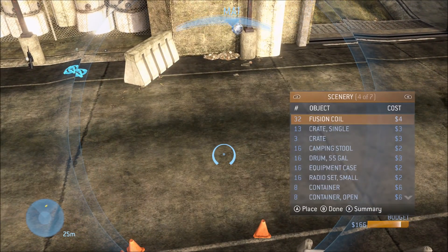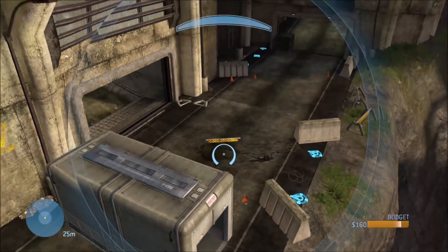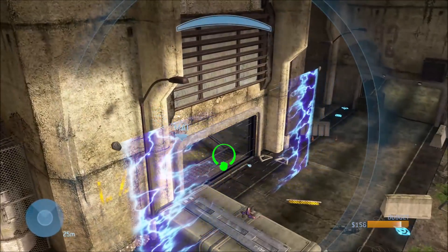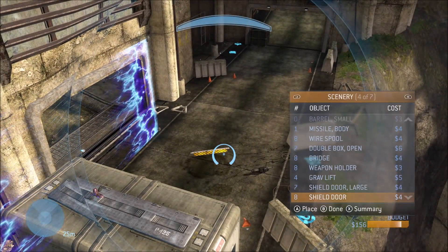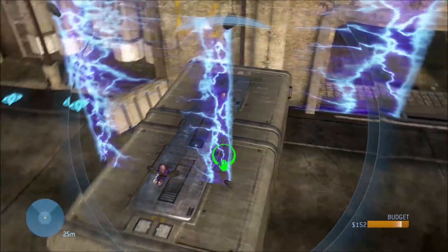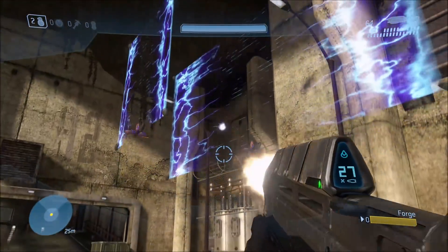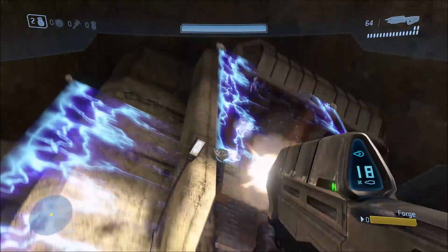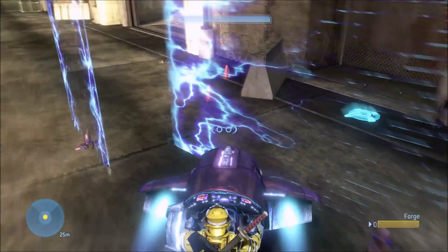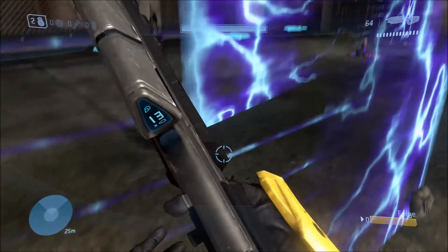Another bug that's been fixed involves the shield doors — both the small and large one — specifically on Rat's Nest. This is actually an old bug. The physics were quite broken for the shield doors on that map, and each one had a different problem. Previously, if you put a shield door on a box and then deleted the box, one would drop down to the ground and the other would push around and not block anything. That's all been fixed now.